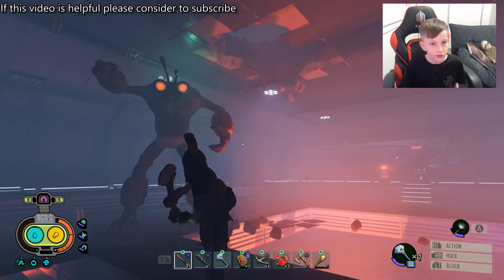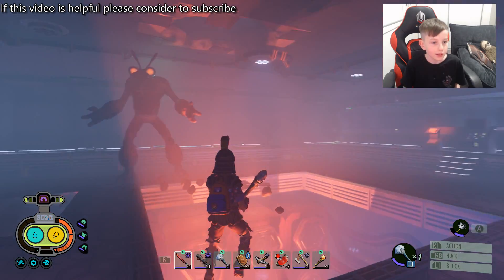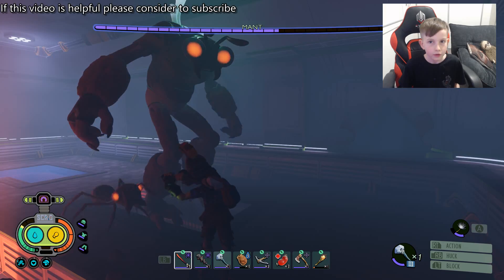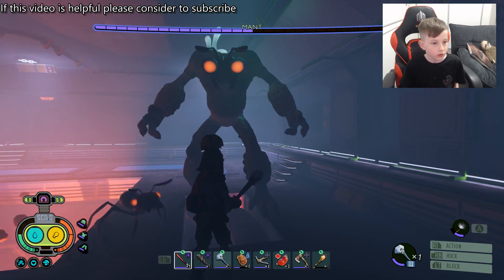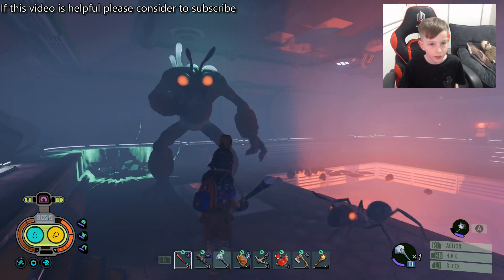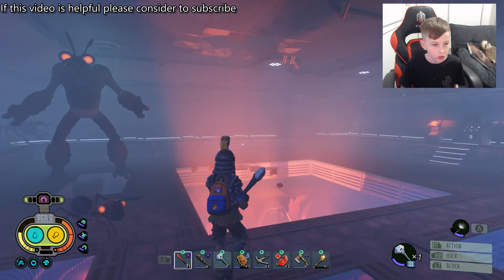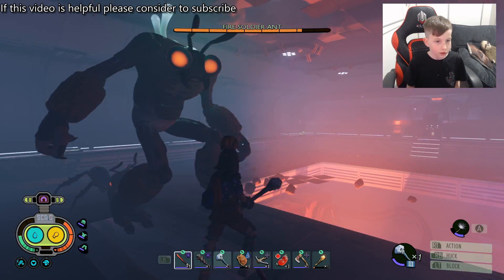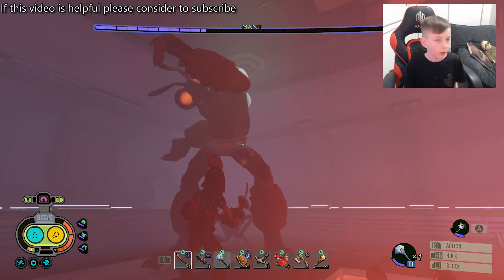Whenever he puts his hand on his head he's getting ready to do a charge attack, so get ready to block. When he picks up a bomb from his head, that will explode and do a rapid amount of damage — almost half my health. So I'd recommend staying away from his bombs.